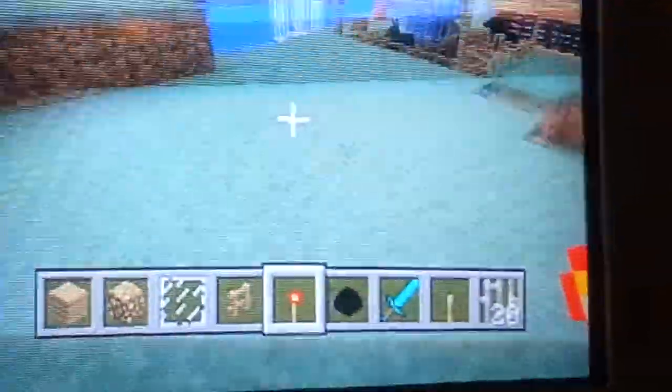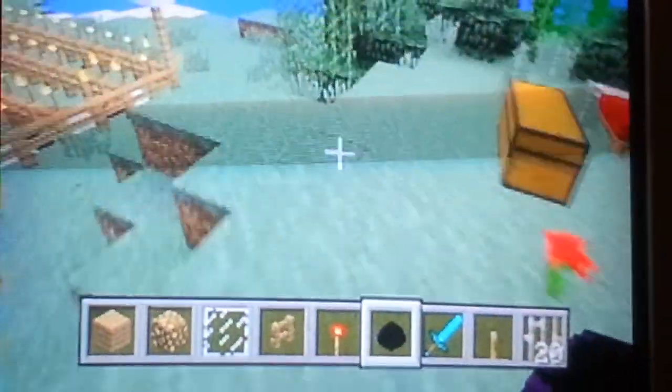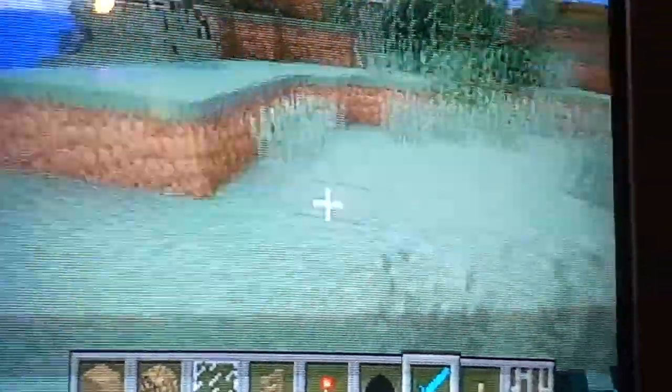Before this video ends, I'm actually going to show you what I mean by the egg teleporting around. We're going to see if we can actually hatch a baby dragon. So what you gotta do - put the egg down, boop, it's gone, but not for long. See, it's right over here. It teleports! It's a teleporting egg!